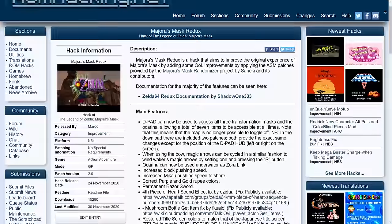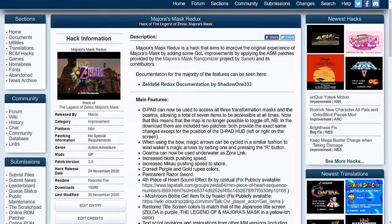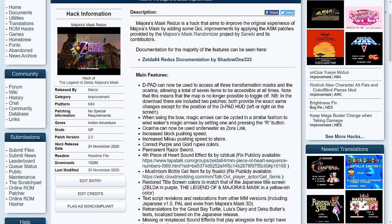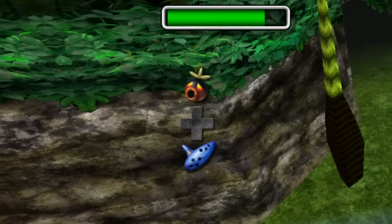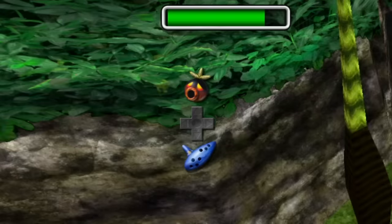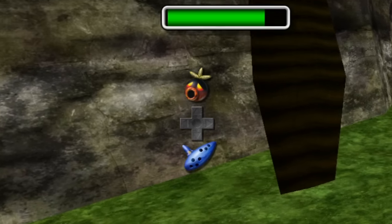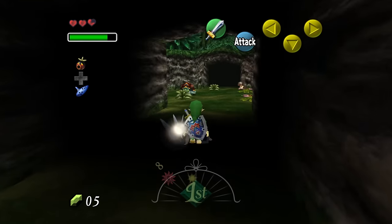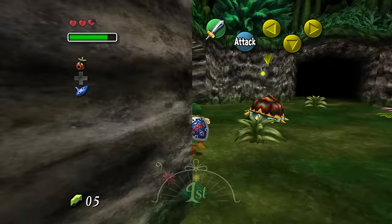Throughout the video I will be mentioning two mods: the Redux mod and the Project Restoration mod. The Redux mod is, for me, a must-have. It adds a ton of features, including a D-pad that is mapped to use the ocarina and transformation masks at all times, so you don't have to put those items on C buttons. If you have the possibility to use this mod, you really should.